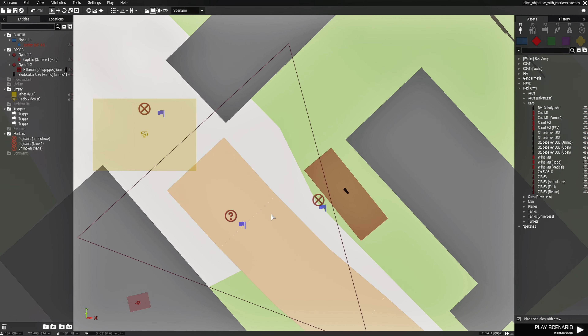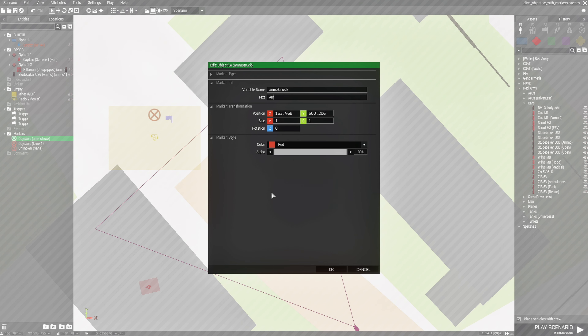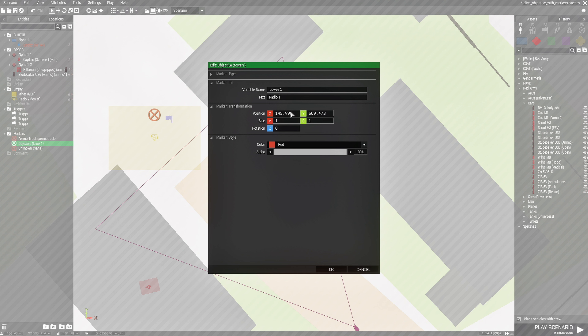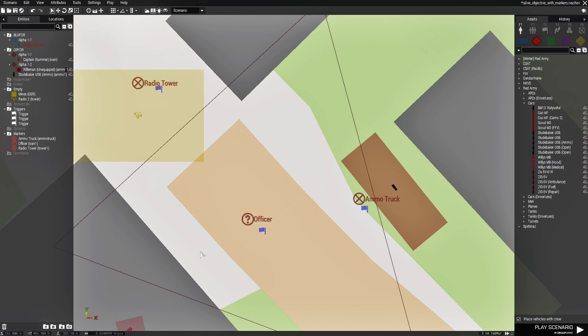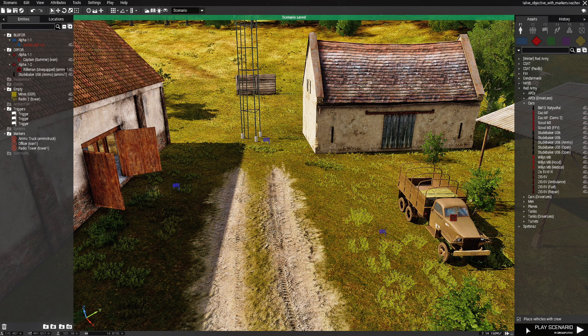If you go to the map and look at the objectives, you see the markers but you don't know exactly what they're for. So if you give the markers a name it helps. Edit the ammo truck marker and give it the name 'Ammo Truck'. Edit the radio tower marker and give it 'Radio Tower'. Edit the officer marker and give it 'Officer'. Now they have names on the map.